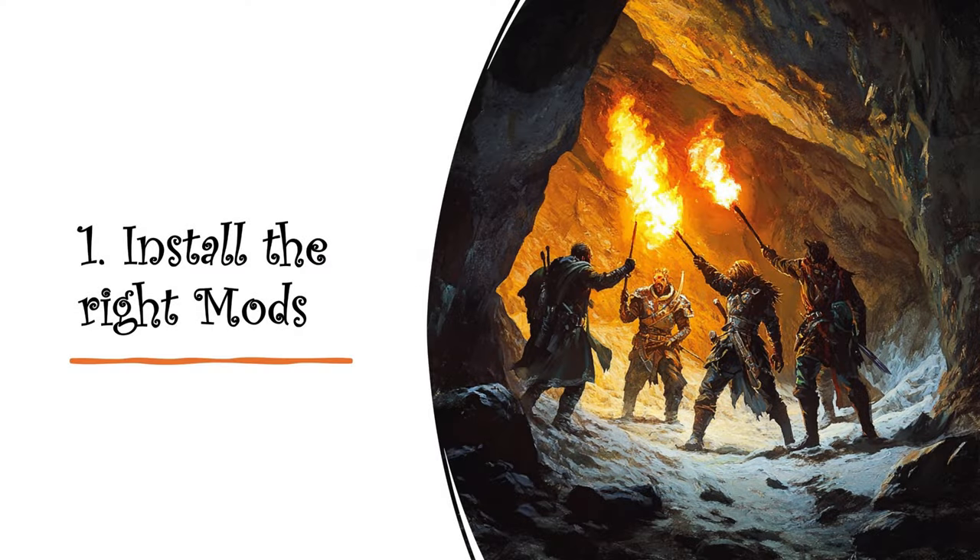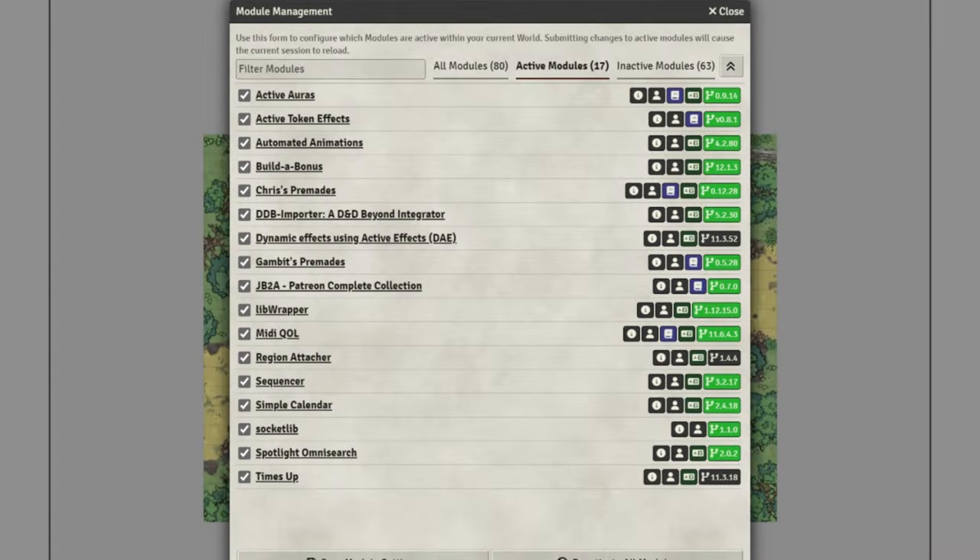Step one: install the right mods. This is my install list of modules for automation, and yes, there's quite a few — 17 installed here. Only one of them is not required for the automation process: Spotlight Omnisearch, because it's just so useful when finding different items. Our core ones include MIDI QOL, which is the main driver of automation for dice rolling, saving throws, and all of that, and it goes hand in hand with DAE — Dynamic Effects Using Active Effects — which helps apply those automations.